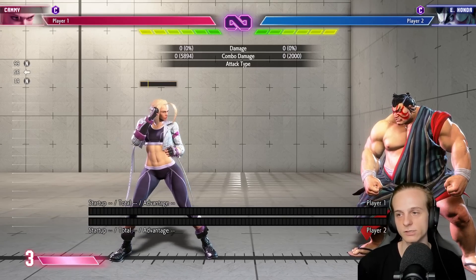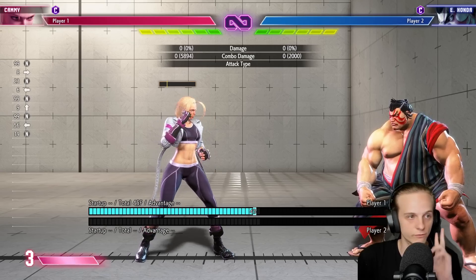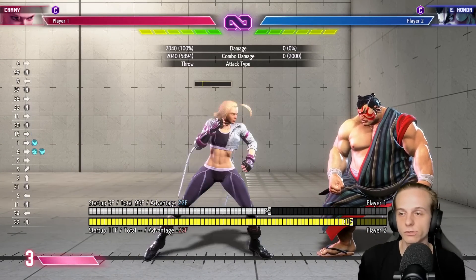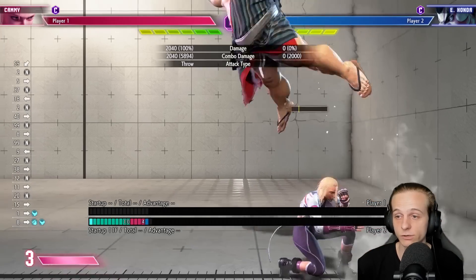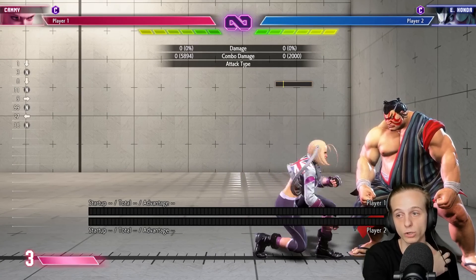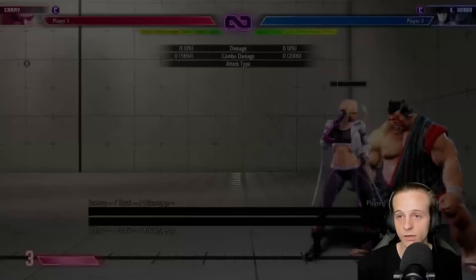Now let's talk about offense against Honda. If you got him into the corner, Honda on defense usually likes to do one of three things. Number one is to butt slam out — if you think he's going to do it, you can always air throw him and push him back to the corner. The biggest reason they like to do this is to get a side swap. If he hits you with it, you'll be stuck in pressure. However, if you're close to Honda, I do not recommend the air throw — if you're further away and you see it happening, I usually always suggest it.